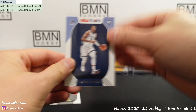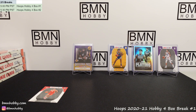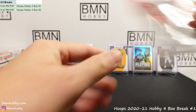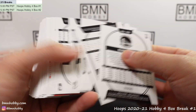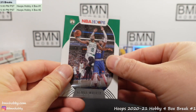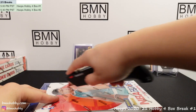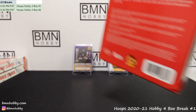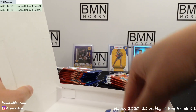Devin Vassell — number 11 pick, a little bit overlooked. Peyton Pritchard doing quite well. There's usually one red-back parallel per box. Kemba Walker red back — nice one for the Celtics. That was box one. Don't worry — there's a low chance you'll miss on LaMelo more than once. I'm going to open the entire next box and try to get through it in one go to speed things up. Maybe 30 minutes was a little generous.